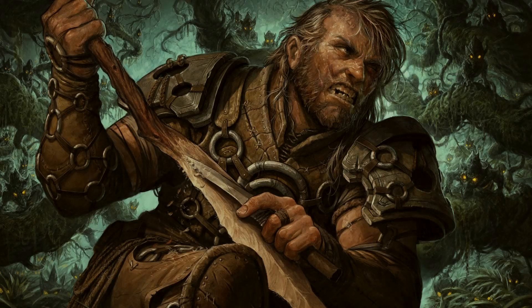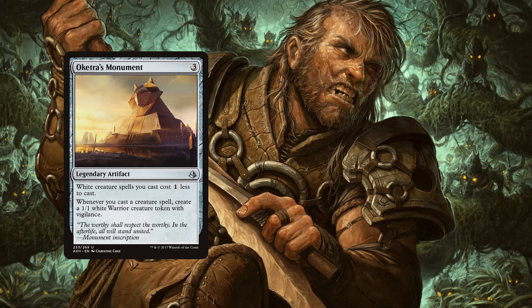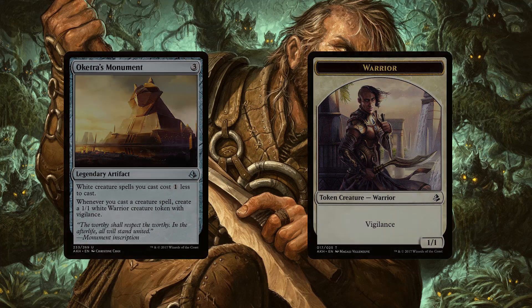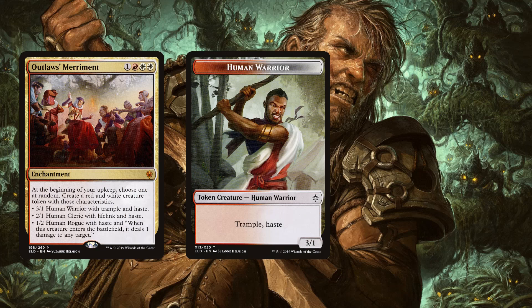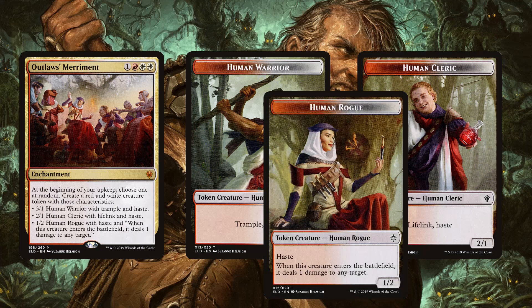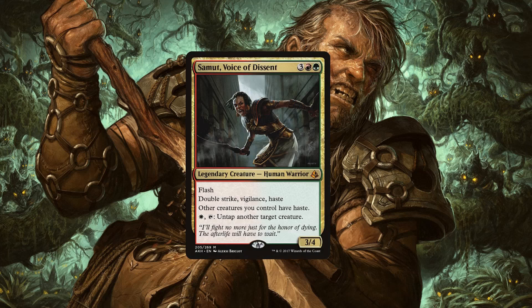Before the warriors, two honorable mentions. Oketra's Monument is a three-mana legendary artifact that makes white creatures cost one less and, more importantly, whenever we cast a creature spell we create a 1/1 white warrior token with vigilance. Outlaws' Merriment is an enchantment for one, red, two white — at the beginning of your upkeep you make one of three creatures at random: a 3/1 warrior with trample and haste, a 2/1 cleric with lifelink and haste, or a 1/2 rogue with haste that deals one damage on entry. Together these can really help set up our party. Now for the warriors: Samut, Voice of Descent is three, red, green for a 3/4 human warrior with flash, double strike, vigilance, and haste — she gives other creatures haste and can tap and one white to untap another creature.